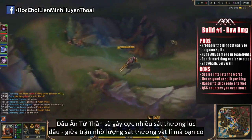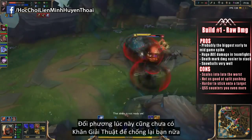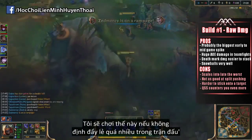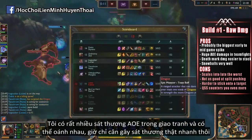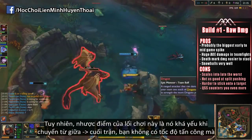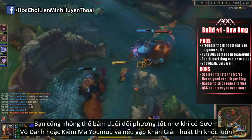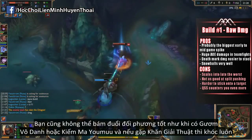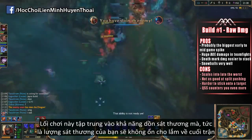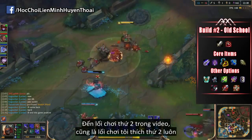Your Deathmark will deal a ton more damage early to mid game simply due to the raw damage items you have, and people probably don't have the counter item to Deathmark yet. I typically choose this build when I'm not split pushing often and we have a lot of AoE control in teamfights — like an Amumu ult — and I just want to do a lot of raw AoE damage fast. The cons: it scales the worst into late game since you have no real attack speed. It's the worst split pushing build, harder to stick onto your target with no Blade of the Ruin King or Youmuu's, and QSS counters you even more since this is a burst-reliant build rather than consistent damage.